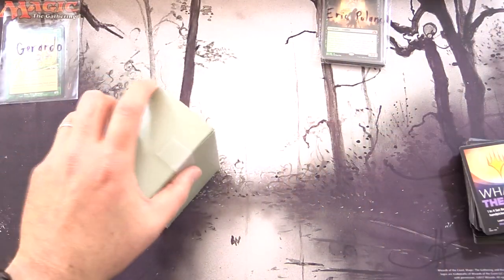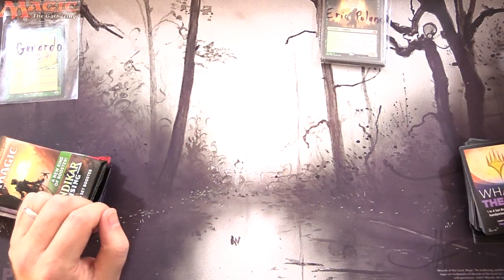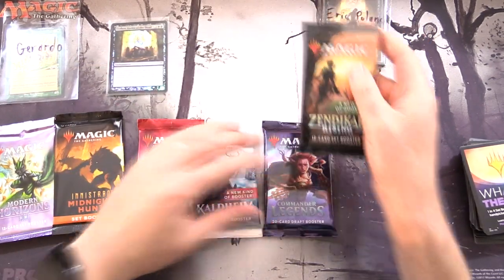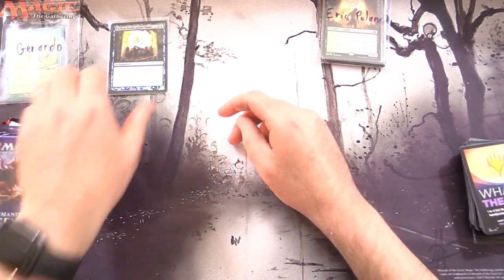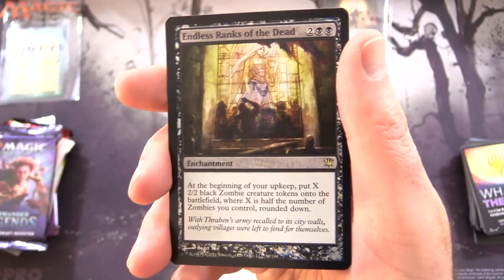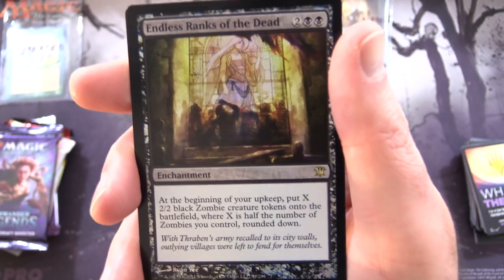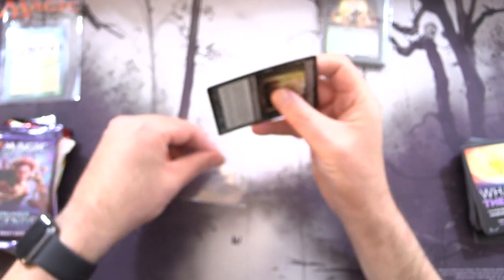Moving on — Gerardo, thank you for being a patron. Leave your guesses in the comment section — what do you think the foil in here will be? The theme is Innistrad, should be a bit of an easier one this month to guess. Modern Horizons 2, Midnight Hunt, Ikoria — there is a crazy pull. Kaldheim, Commander Legends, and Zendikar Rising. I want to do the Commander Legends first — some of you might know why. We have Endless Ranks of the Dead, an enchantment for four. At the beginning of your upkeep, put X 2/2 black zombie creature tokens onto the battlefield, where X is half the number of zombies you control, rounded down.